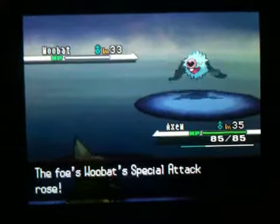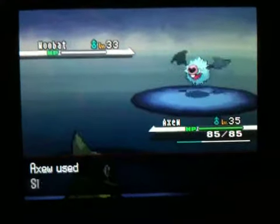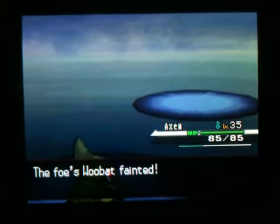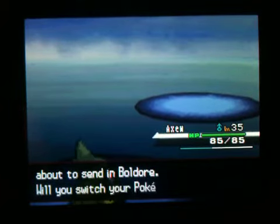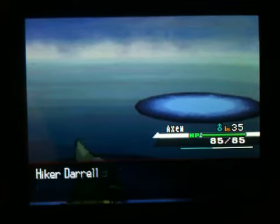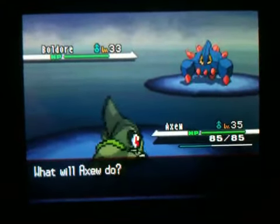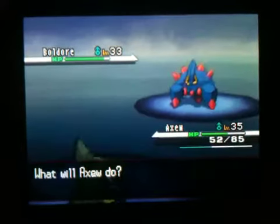And Drowzee still has the EXP Share. You survived it and now you're gonna use Calm Mind! I didn't use a powerful move right away because it's gonna have Sturdy anyway. But it's Sturdy — then why use something so powerful?